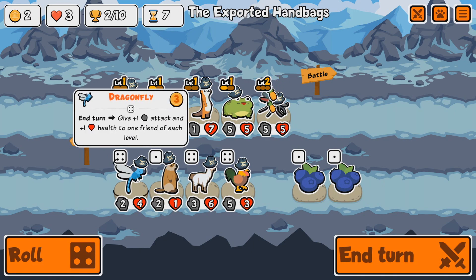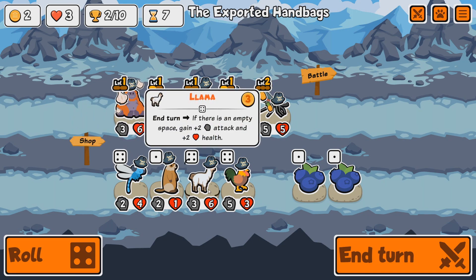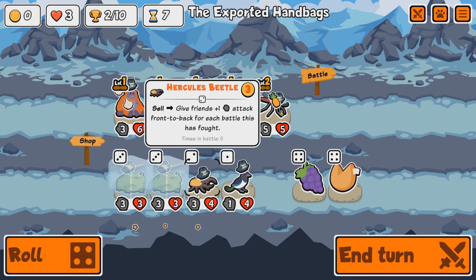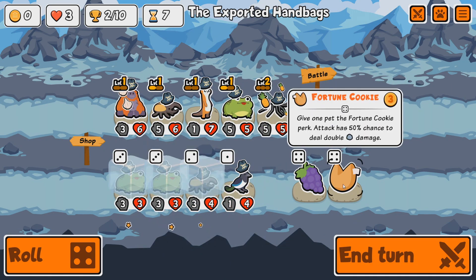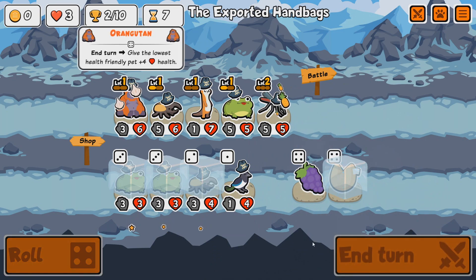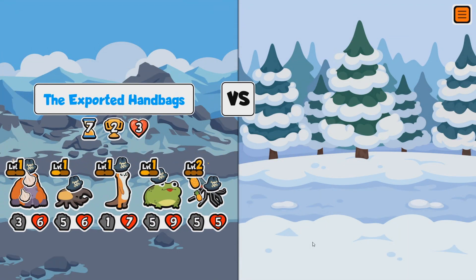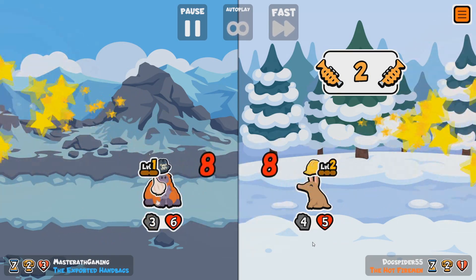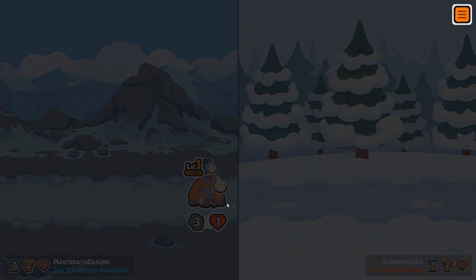Two Toads now. We also have the Vaquita: on feint, gain plus 50% trumpets. Another Hercules Beetle is fine. And the Fortune Cookie: gives one pet a 50% chance to deal double damage — I'll take that for next turn. The Orangutan has buffed my Toad up to a 5-9. The opponent is 'the hot fireman.' They have two trumpets. I win, thanks to the Orangutan and my lovely garlic armor.